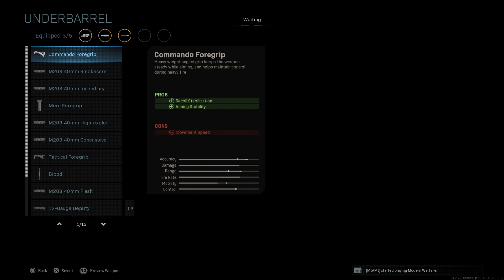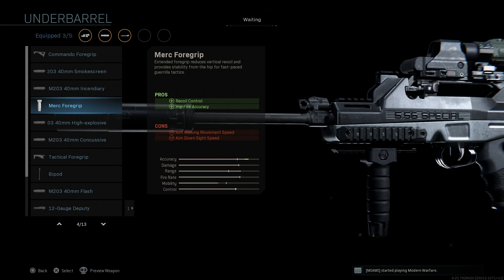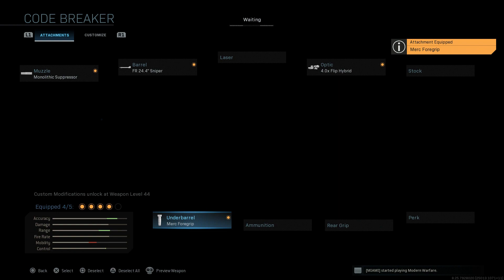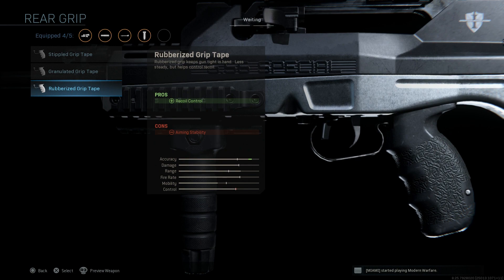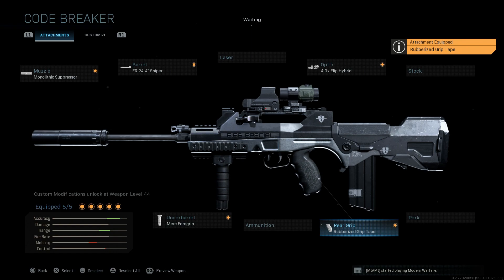Skipping the stock and ammunition, for the underbarrel we're going to run a Merc Foregrip. Even though it got nerfed recently, it still helps the most with vertical recoil — probably the best out of any other foregrip. Our main goal is to keep that three-round burst spread to a minimum. The cons are aim walking movement speed and ADS speed. For the rear grip, I'm going with the Rubberized Grip Tape to help mitigate recoil, with the con being aiming stability.